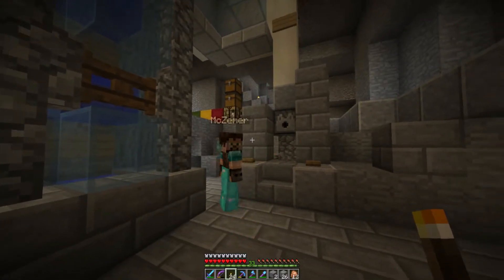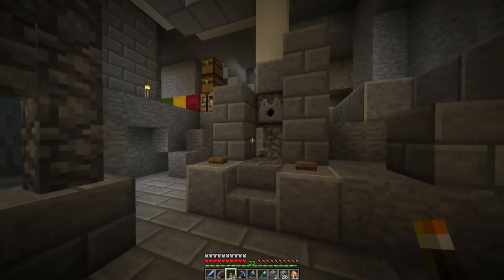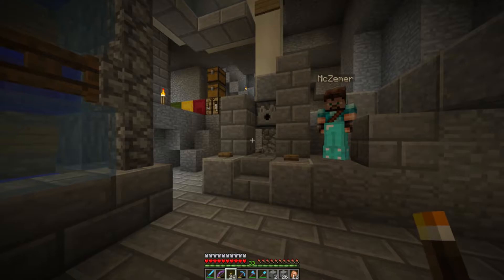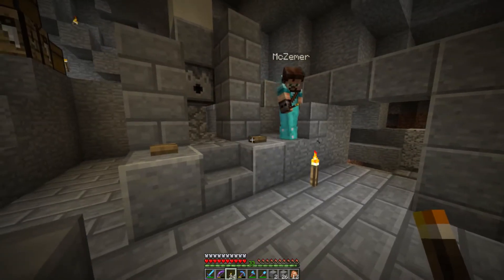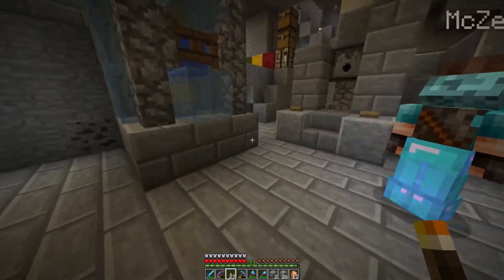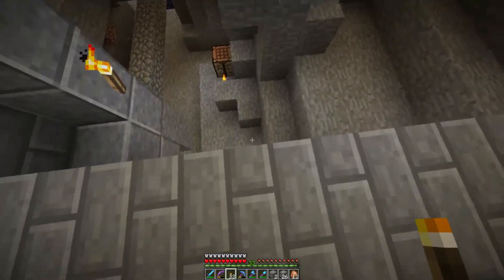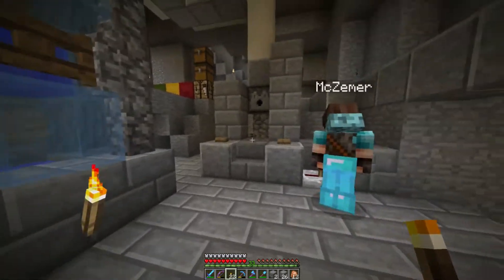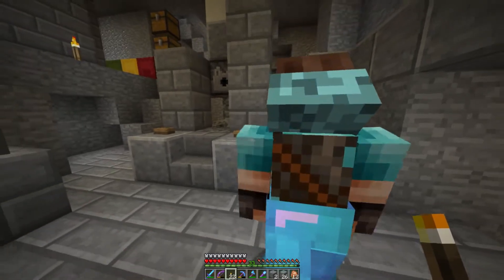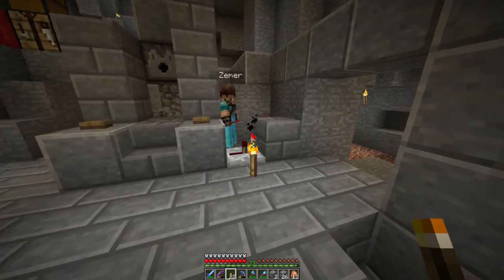So it's a long enough pulse that'll bring your skeletons down to half a heart and you can just punch them to death. Now we've got to worry about what this right button is doing. This is where my design gets a little ugly, but a little bit of exposed redstone never killed anybody. We're going to want a repeater running from this button to this block, and on the back of the block a torch.